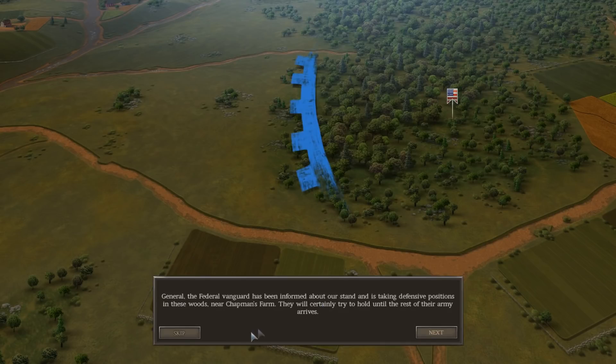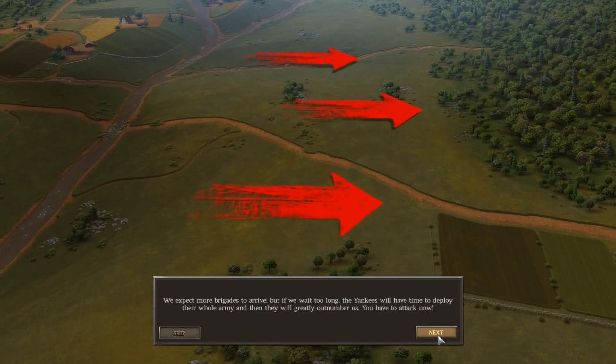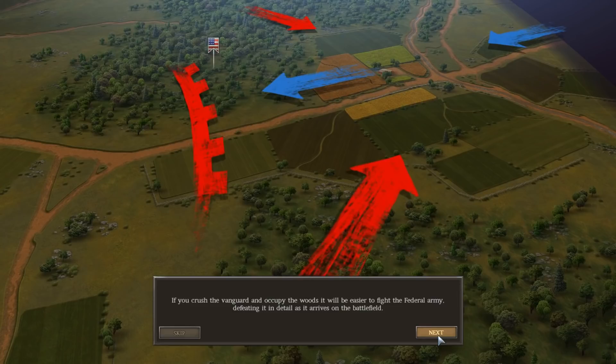The vanguard of the Federal army has been informed about our stand and is taking defensive positions in the woods near Chapman's Farm. They'll certainly try to hold until the rest of their army arrives. We expect more brigades to arrive, but if we wait too long the Yankees will have time to deploy their whole army and greatly outnumber us — we have to attack now. If we crush the vanguard and occupy the woods, it will be easier to fight the Federal army, defeating it in detail as it arrives.